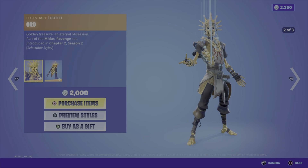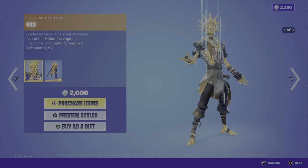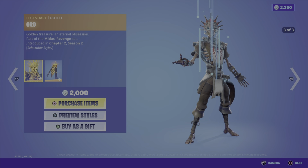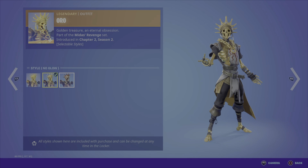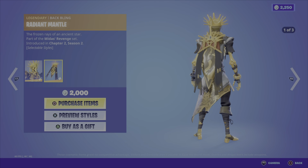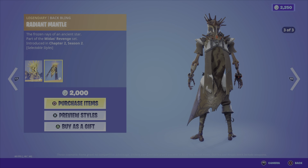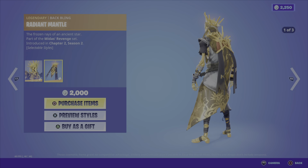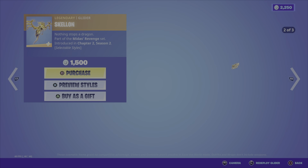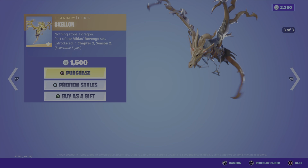Not part of the original bundle is the legendary outfit Oro — this one's a bit of a classic from the Midas Revenge set, as were the others, from Chapter 2 Season 2. Pretty cool skin especially if you're into skulls; there are multiple styles. Along with him you've got the Radiant Mantle back bling, which is a pretty cool addition that stands out nicely. Oro and his back bling are going to cost you 2000 V-Bucks. Next up we have the Skellen, a legendary glider — this one's pretty sweet with a funky look to it.